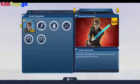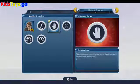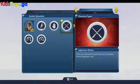Looking at the character overview, Anakin is a Super Jumper, Force Adept, and Lightsaber Master.